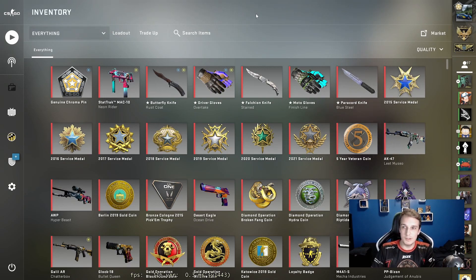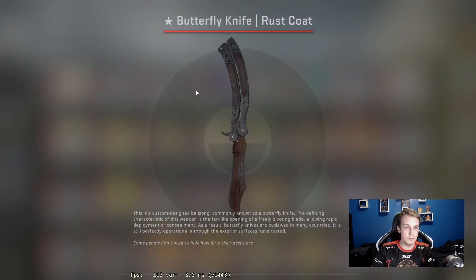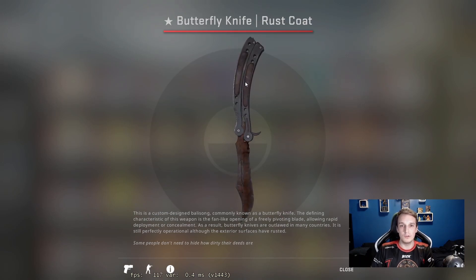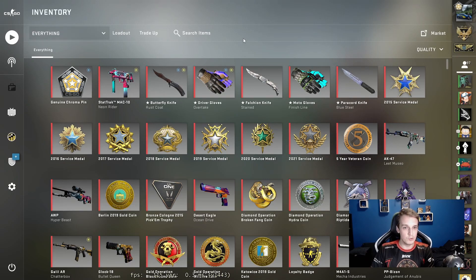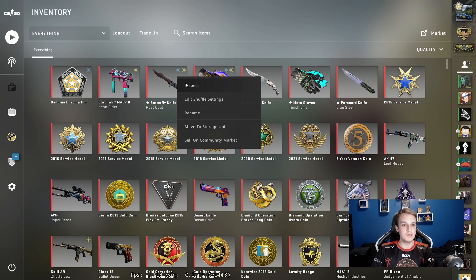Starting with the most interesting ones — if we sort by quality, the first one that stands out is the Butterfly Knife Rust Coat. I bought this back in early 2016-2017, not long after I sold the Karambit Blue Steel, which dropped from like the first season of case openings back when I was doing them daily.